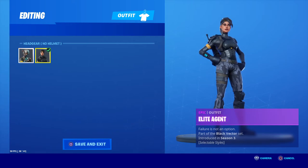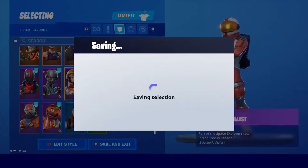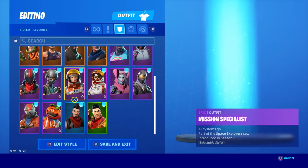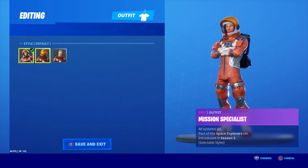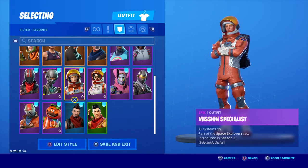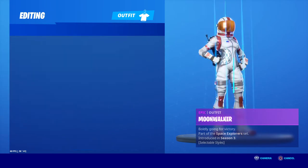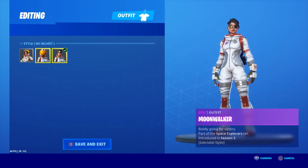Burnout, Elite Agent — also has selectable styles, but I'm pretty sure we didn't get those selectable styles until later. Mission Specialist — not many people like this skin, I actually don't think he's too bad. He has alternate styles; the original one was the one with the visor up. They released different variants later on, I think in Season 8 or Season 9 we got the alternate variants for him. Same with Moonwalker — the female variant — she has visor up, visor down, and helmet off.